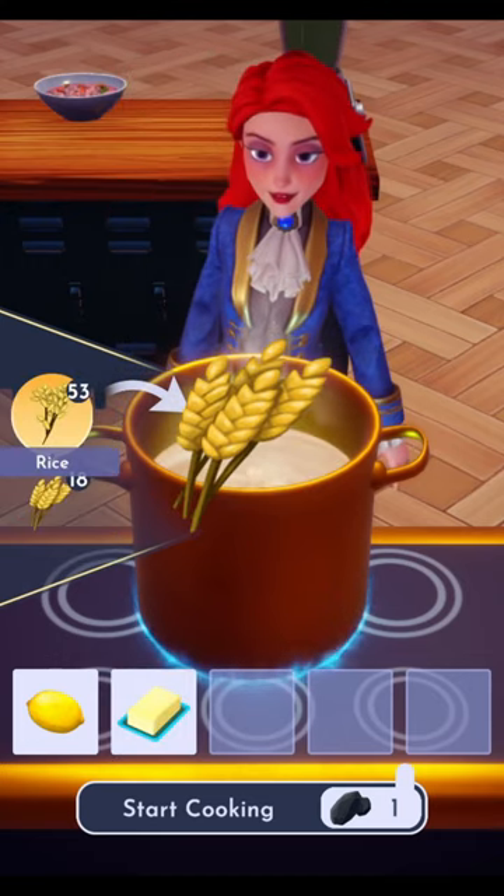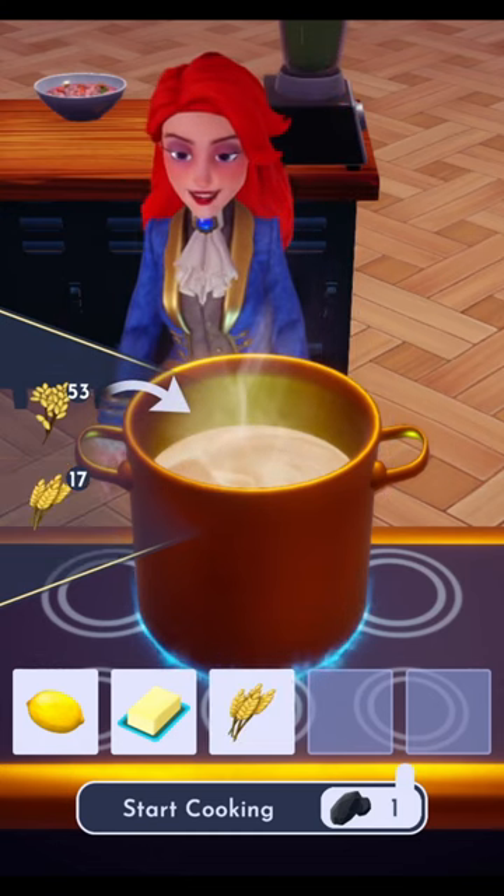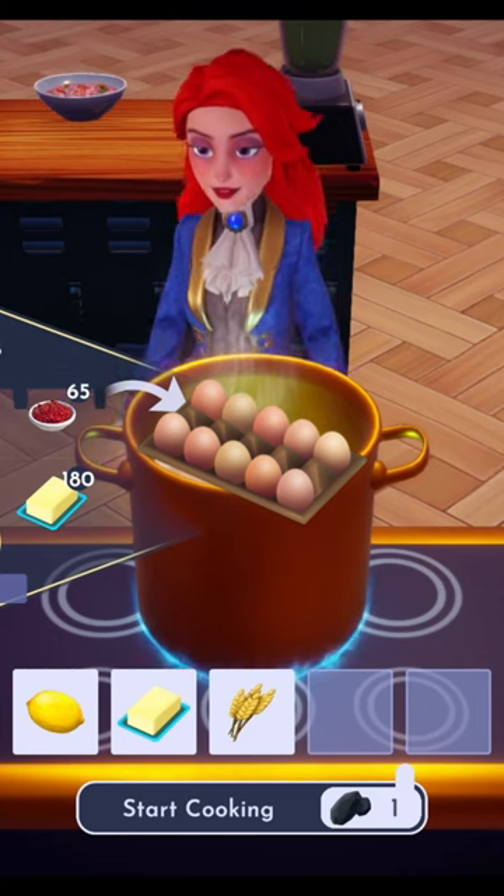Next up we'll need to grow some wheat from seeds purchased at Goofy's stall in the Peaceful Meadows. And lastly we'll need some eggs, which can also be purchased from Chez Remy.